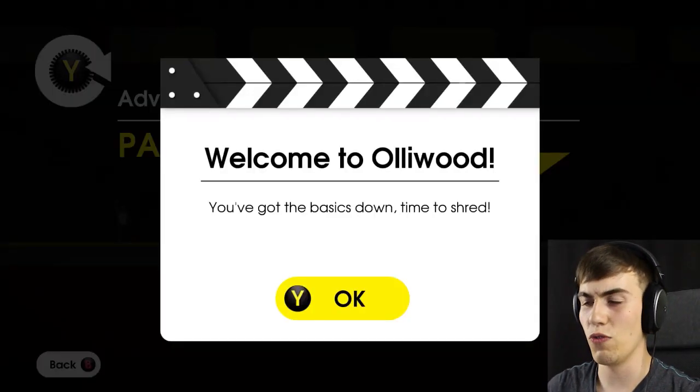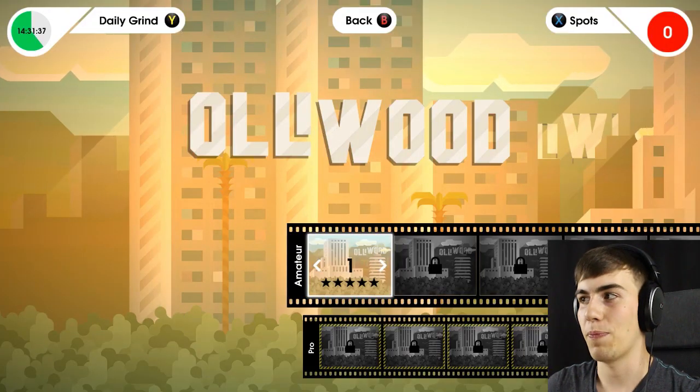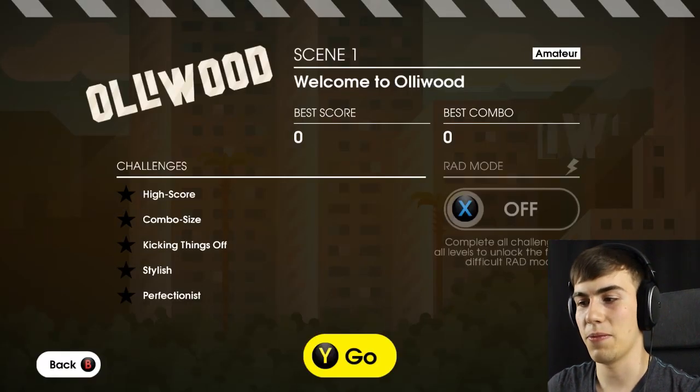Welcome to Ollywood! You've got the basics down — time to shred. There's a Spots mode where you can get one combo per spot and challenge the world on leaderboards. But I don't want that — I want to go to Career mode and kick some ass.